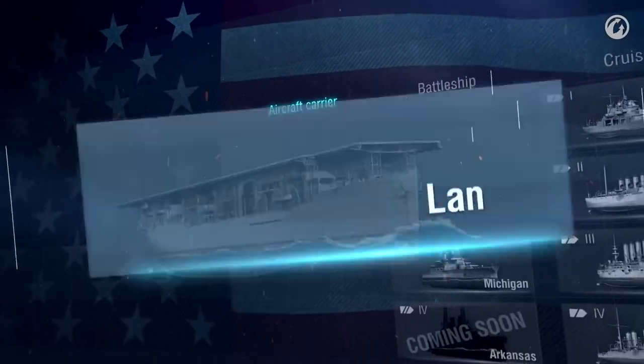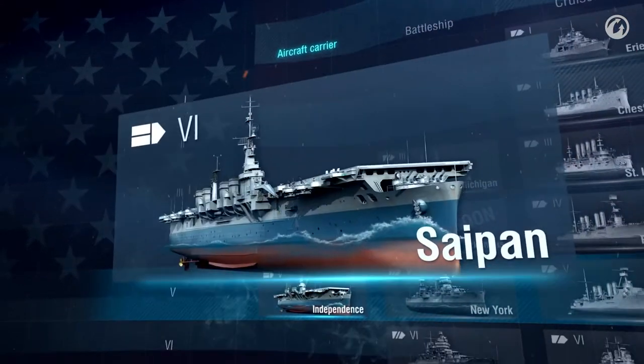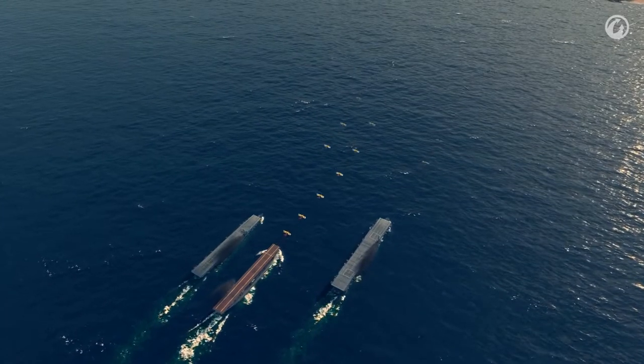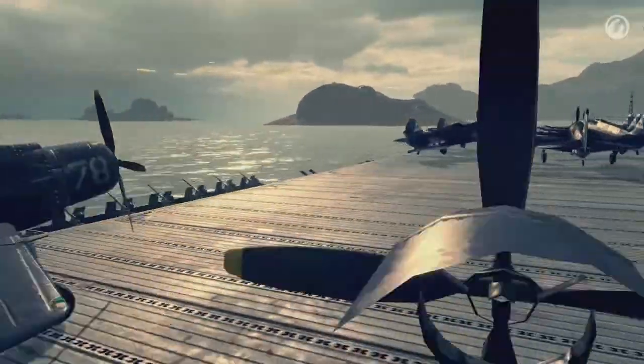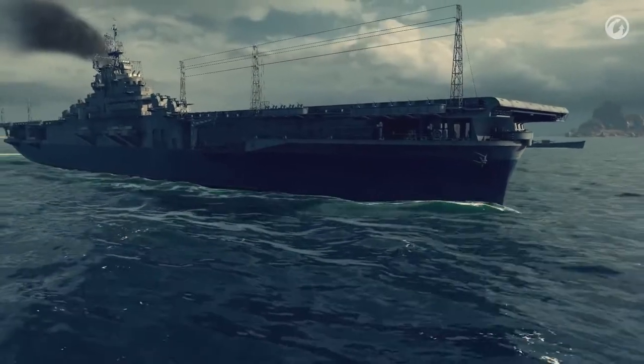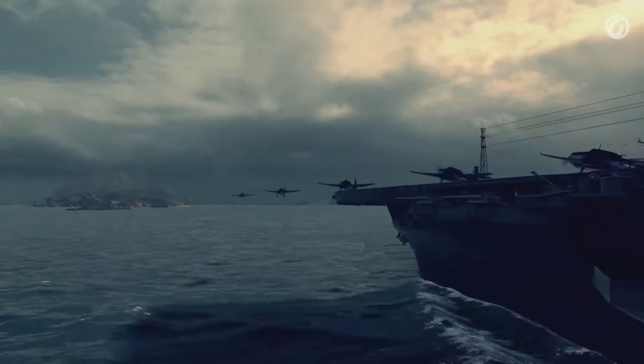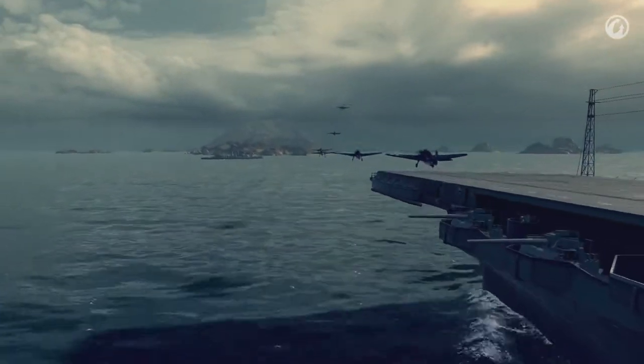U.S. aircraft carriers carried considerably large air groups and could deliver a powerful, massive strike. By the end of World War II, the Americans had built the best aircraft carrier in the world — USS Midway. No other ship could match her; she carried more than 100 planes and had huge dimensions, allowing her to deploy all that power. They were so capable that they even carried jet fighter planes after only a partial modernization.